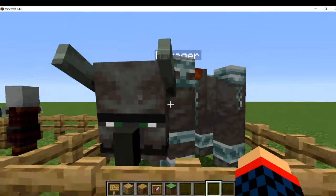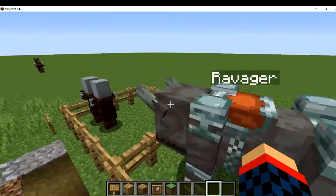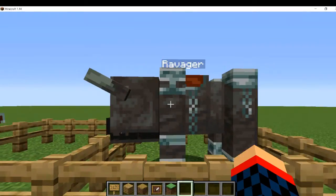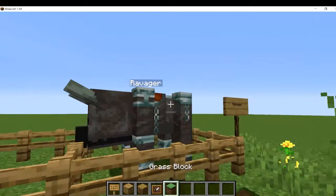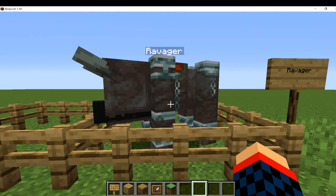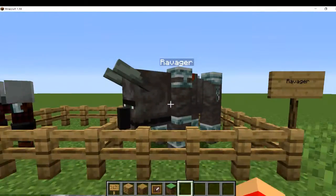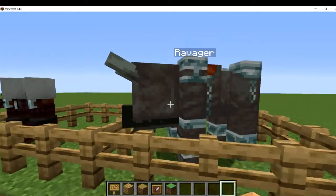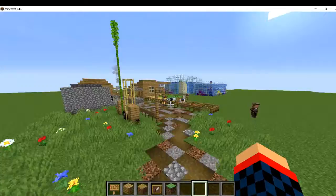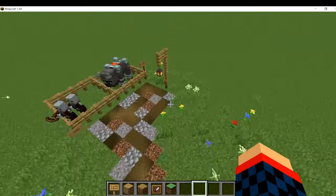Those are the ravager beasts. You can't ride them, but if you kill one you get a saddle — another way to get a saddle. They are very dangerous; I think they can kill an iron golem if they're at full health. They basically knock down doors, knock down buildings, and destroy farmland — basically destroying the village.